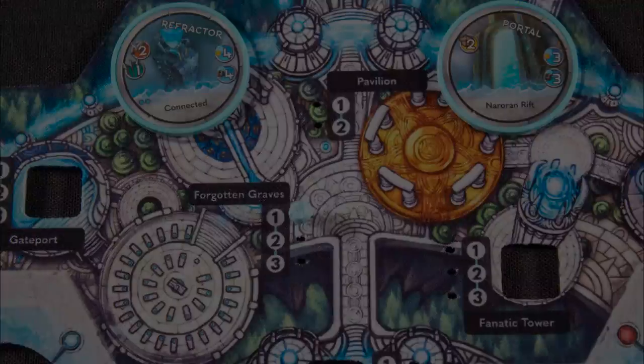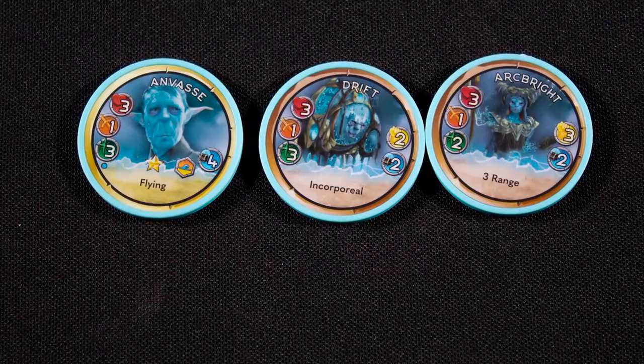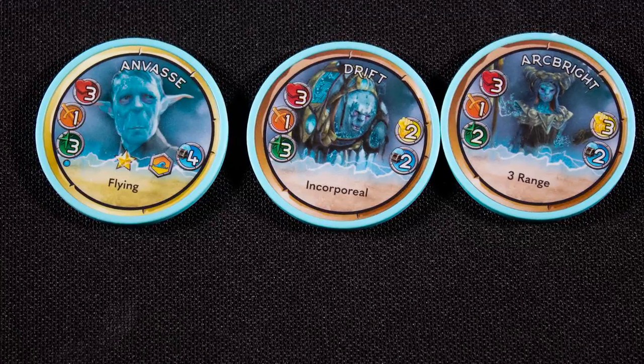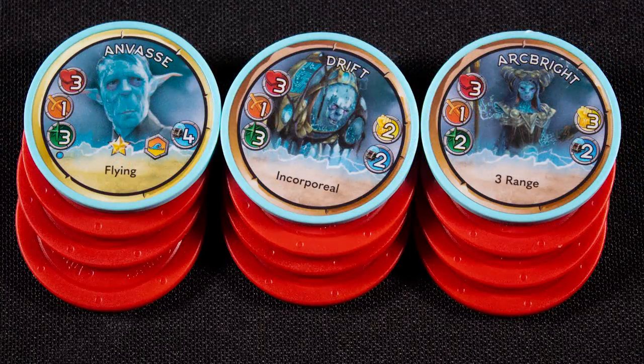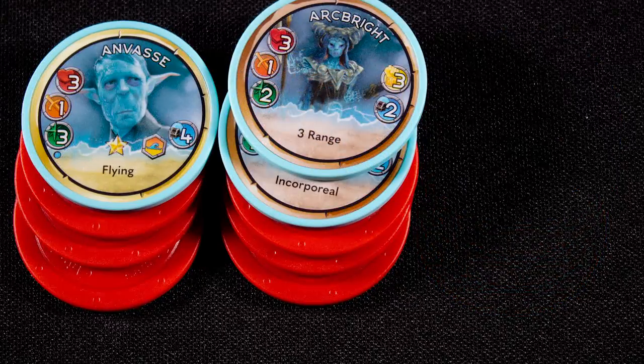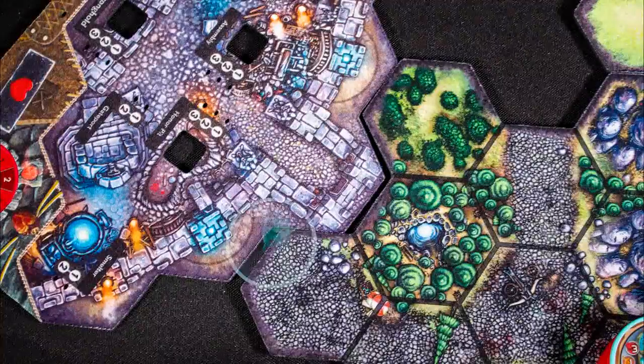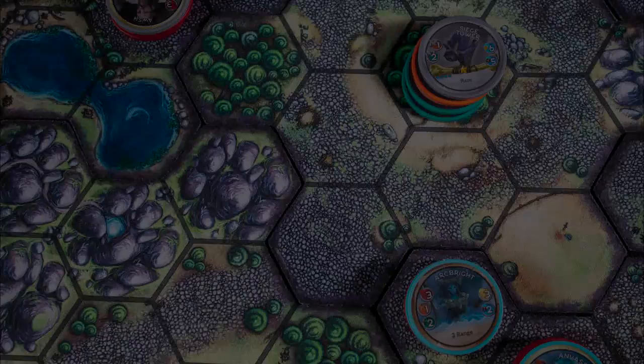You can also build spires on source wells you control, including the ones in your base. Next you recruit using command points, which is the same base number as the source you just gained. Here we have a zero-cost hero and five points of units, and we add health markers under each of them. You can choose to stack one unit under another to protect it. Once that's done, we place our ready units on the gate and nominate which opponent we are moving towards.